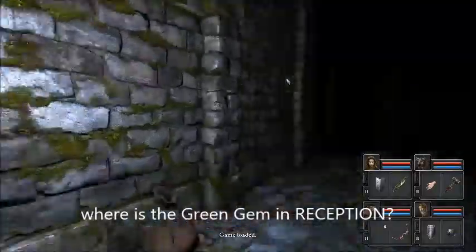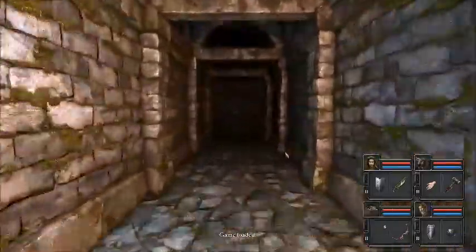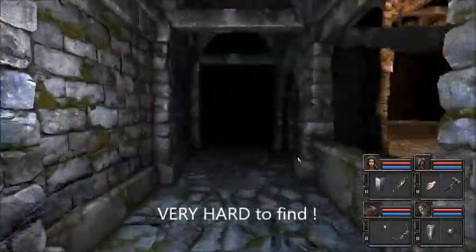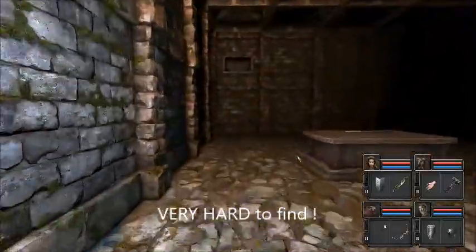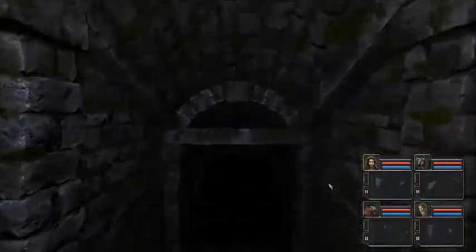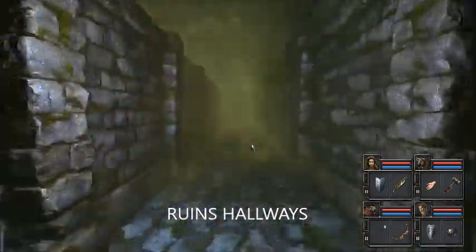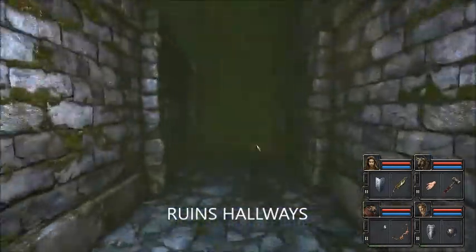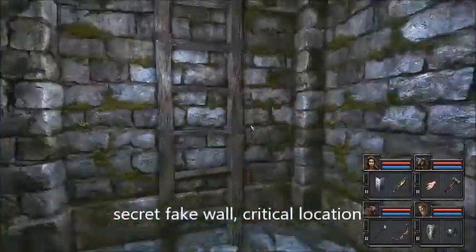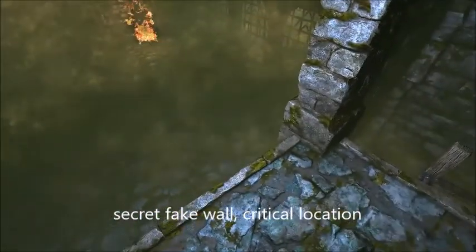Right, here we go! This is quite a bit of fun. Let's see if we can do it. What you do is, you come into this place and you go down these stairs. Then you go along here — there's all sorts of shenanigans. The thing to remember is this is a fake wall here. And you look down on all the stuff you've got.